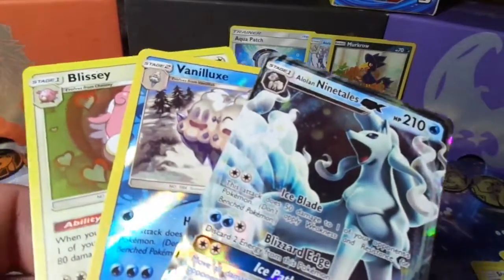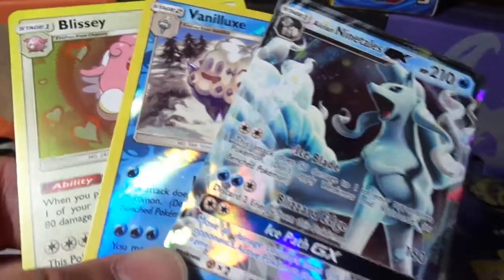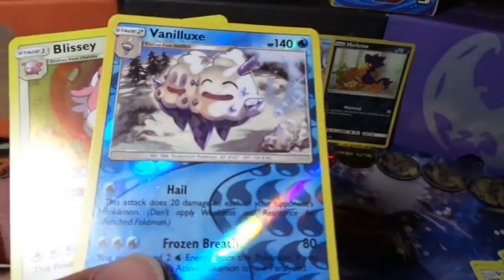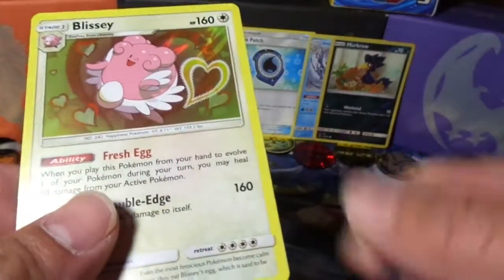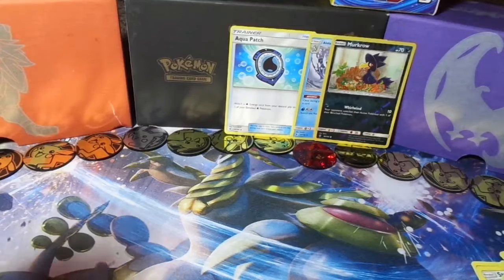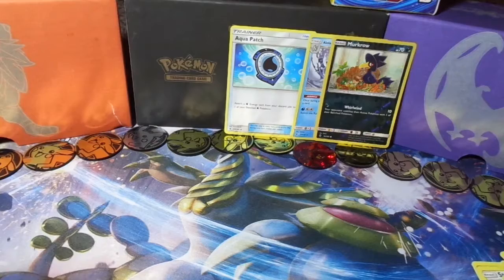Even though the second pack didn't have any real meat in it, we got three points from Alolan Ninetales, one point from Vanilluxe, and two points from Blissey. Hopefully you guys enjoyed this video. Make sure you go check out the other channels in the pack battle. This is single elimination, so if we lose we do not move on; if we win we go on to round two. Wish us luck. I'm wishing Yucky Ducky Gaming the best of luck. Until next time, peace.